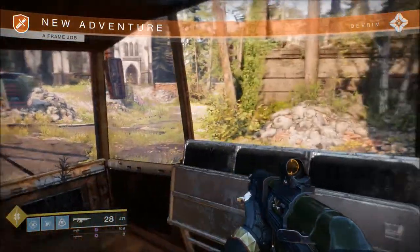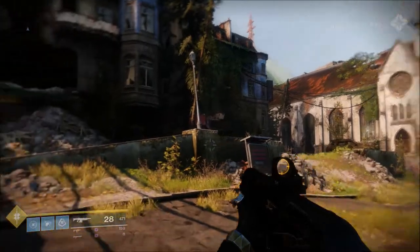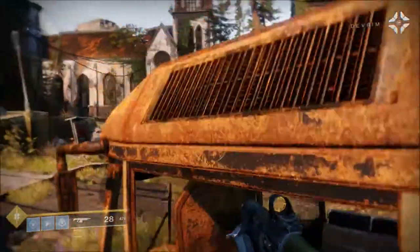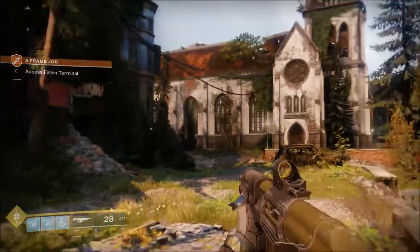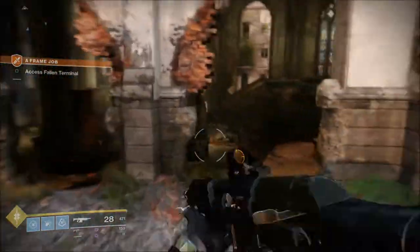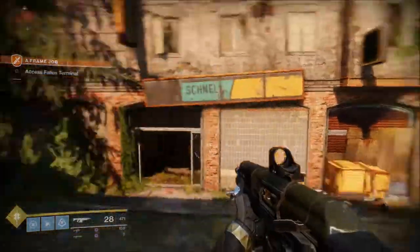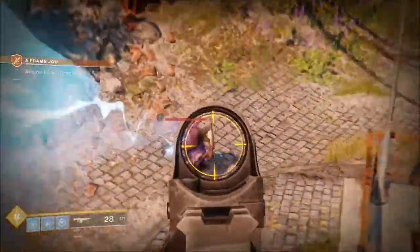Thanks for checking in you two. We've had our fill of Red Legion patrols and Fallen raids — we could use a spot of help with both. See if you can track down a Fallen comms terminal. Right off the bat you can see you get a lot more character interaction. Patrols in Destiny 1 gave you a one-liner and then you killed some people. This kind of replaces patrols as you're playing the campaign — these are the things you do alongside it to bolster your PvE experience.